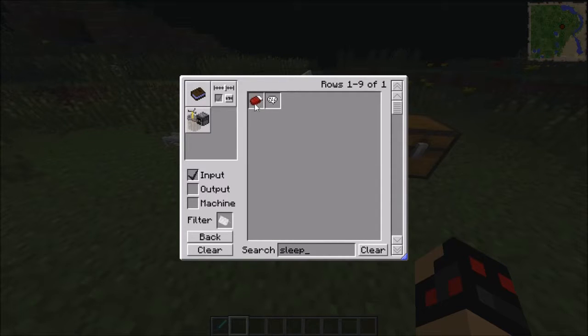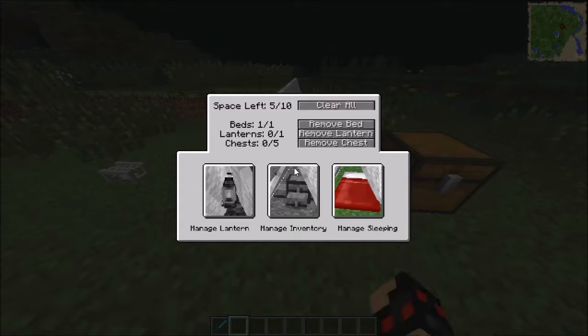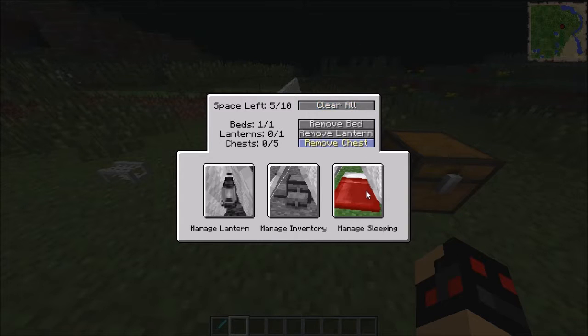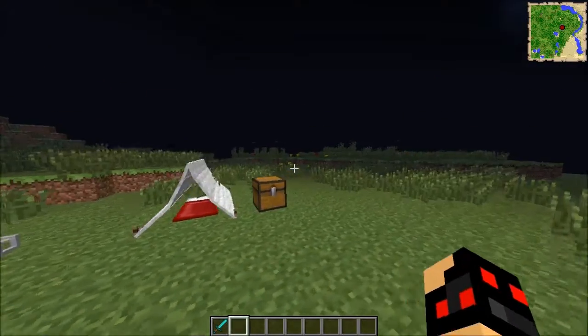You also get a sleeping bag. To make the sleeping bag, you get some wool and put them across the middle of the crafting table. Then take a knife and put it anywhere on top of the wool, and you get a sleeping bag. You can right-click on it to sleep. Well, for some reason I can't do it right now, but anyway, that's the tent.